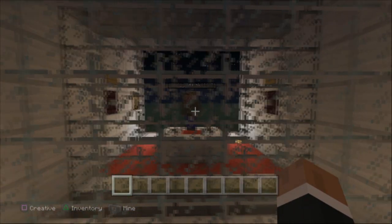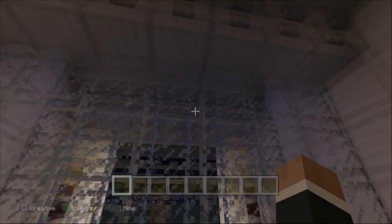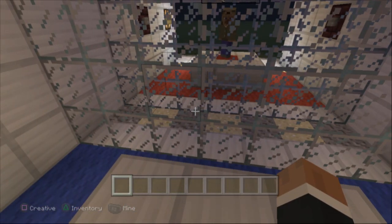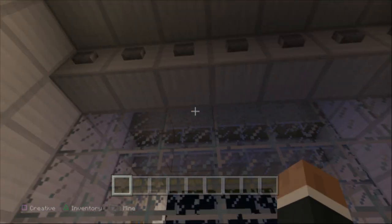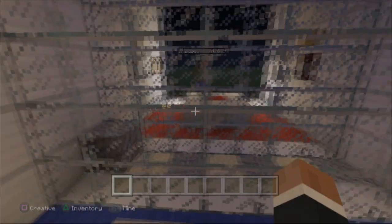ShadowFlight is going to explain how to work this so my viewers can understand how it goes. Basically, you click this ready button right here, your light will signify that you're ready, and then some sand will fall down signifying that the game is starting. Then whoever wants to go first goes. I'll go first.